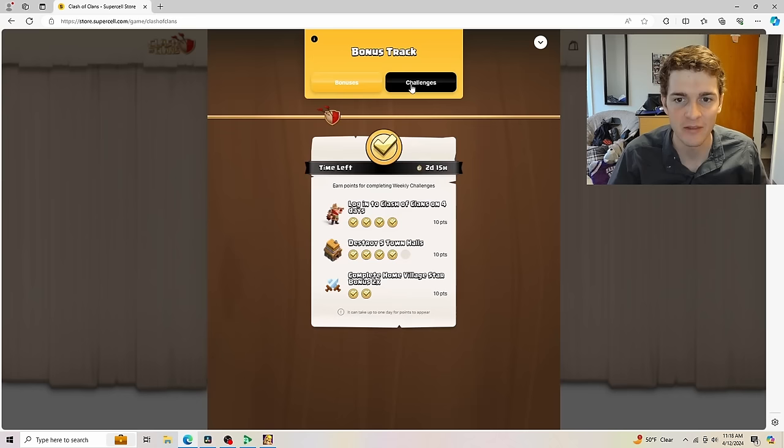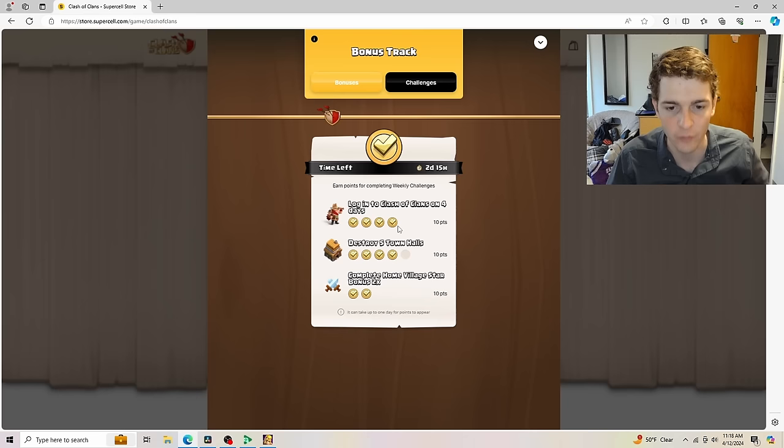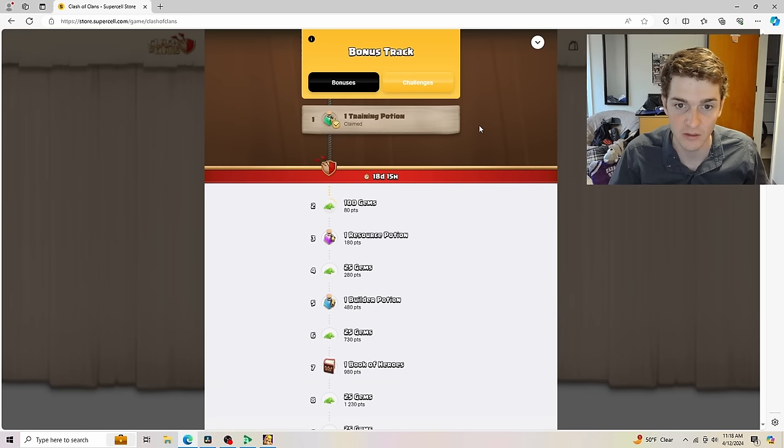Going over to the challenge system: log into Clash of Clans on four days — it's a weekly challenge that resets every week. I've already gained 10 points from that. Destroy five town halls — I haven't done that yet, so I'll need to do one more. You can get around 30 or so points per week for free, which adds up eventually. It'll take a long time unless you're buying things to reach the Book of Heroes and other rewards, but you can also claim a free training potion right now.